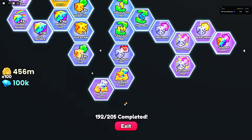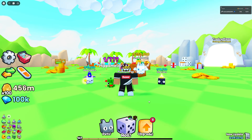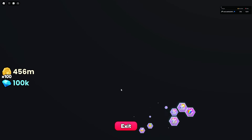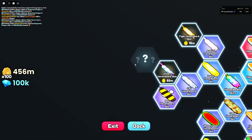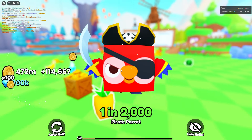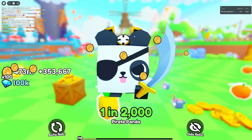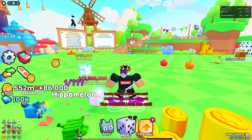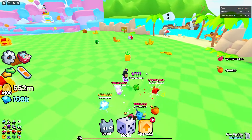The upgrade tree in the leaks looks almost identical to the current upgrade tree, and I think once you complete everything it's going to tell you to rebirth — I can pretty much guarantee it. There's also a hoverboard that costs 999 million coming up, and I'm not sure if I want to buy it yet. I've been getting so many one-in-100,000 to one-in-230,000 pets, which is gaining me a lot of coins.